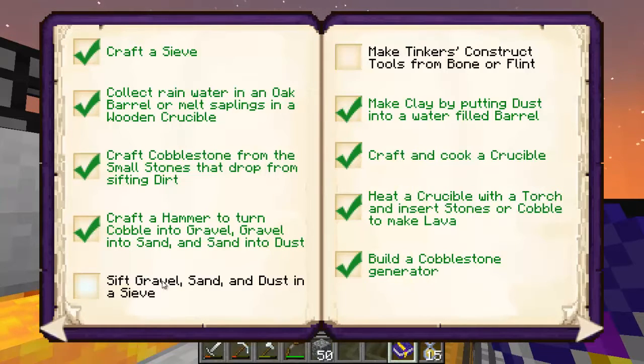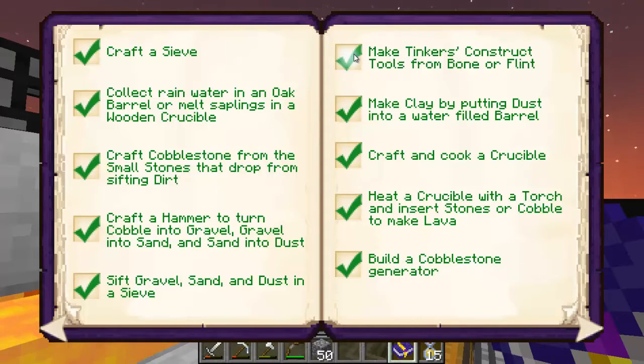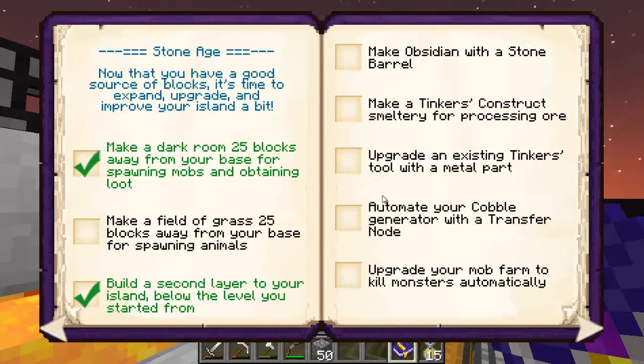We haven't checked off anything in a while, and that's probably why I let this get so far behind. This is back when we were sieving gravel, sand, and dust, which we've already done. We should have done the Tinker's Construct tools made out of bone or flint as soon as we got flint — it would have made a really nice axe and pick, and they get upgraded more the more you use them.